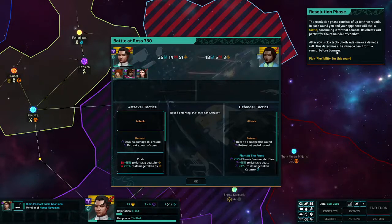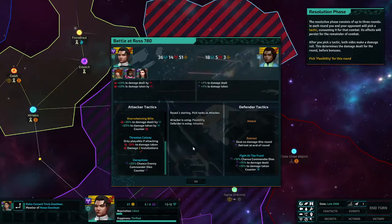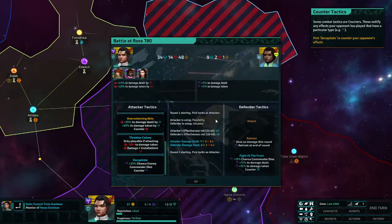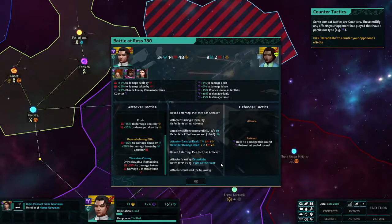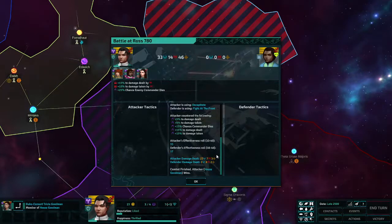Join the attack yourself and call the rest of your vassals. We have a respectable fleet. The attacker chooses when to launch the attack but the defender always gets four free build-up moves. I have 36 to 18, 14 to 5, and 51 to 3 — we'll launch that fleet. The resolution phase consists of up to three rounds. Pick a tactic — its effects persist for the remainder of combat, then both sides make a damage roll. Pick flexibility. It's going to take a minute to learn how this system works.